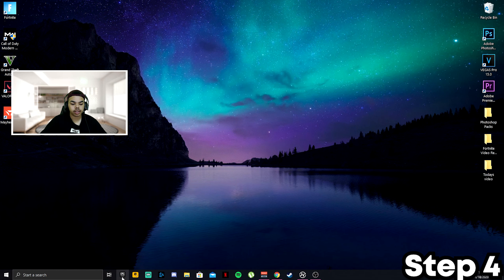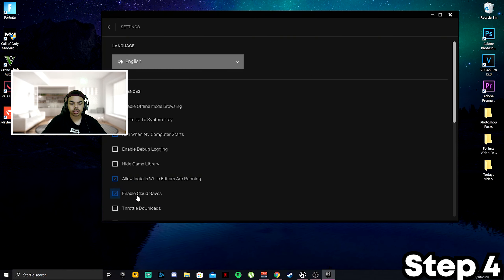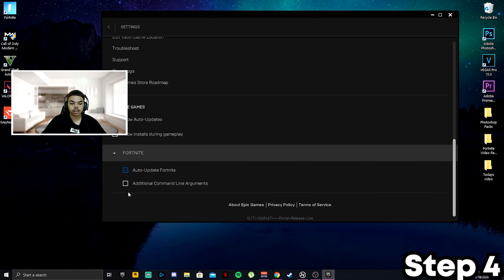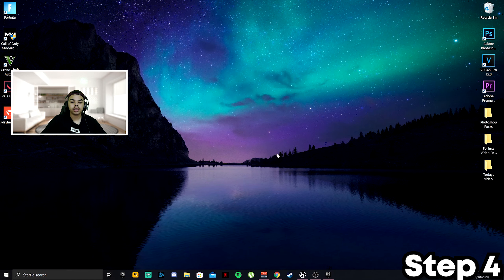Next, go ahead and launch Epic Games. Once loaded, go to Settings, scroll all the way down, go to Fortnite, click it, scroll down, and tick the Additional Command Line Arguments box. In the description there will be a paste section called Launch Options — copy and paste that into the field. If you have anything already in there, delete it and put this in. I have 16 processors so I have 16 for mine.